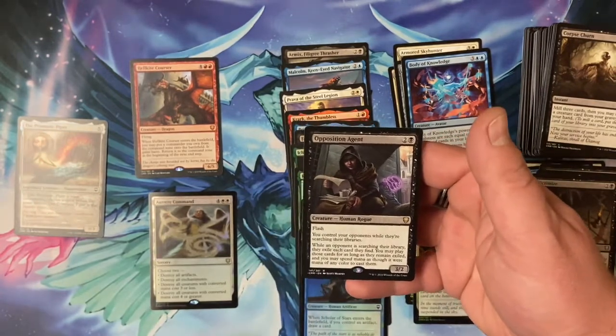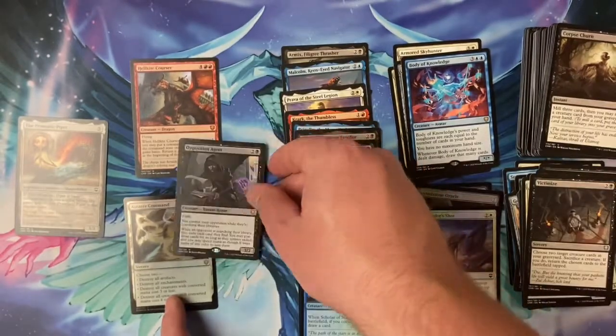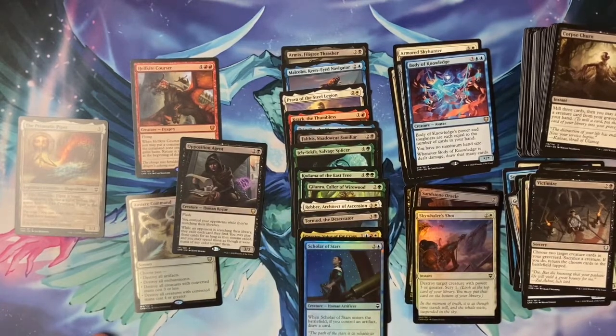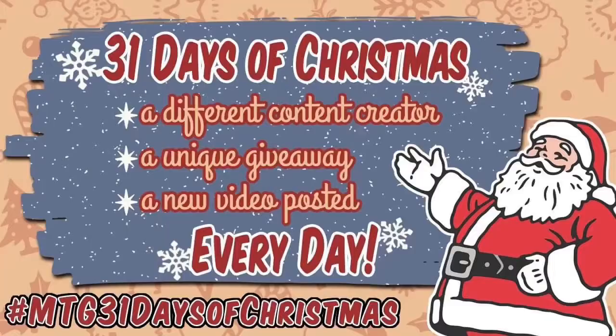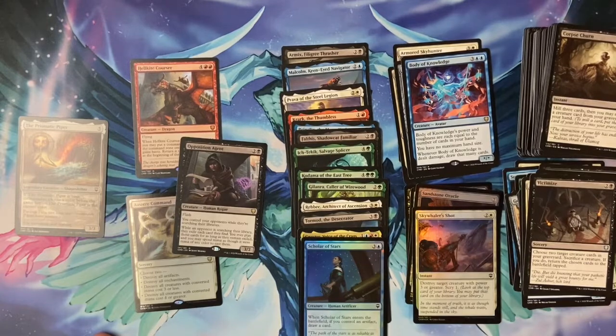That was a happy finish — Hellkite Courser, Opposition Agent. I love how most of the top cards are some of the best in the set. Not including the top mythics, there are a lot of really good rares like Opposition Agent and Staff of Domination — it's a great set, I'm excited about it. We're winding down to the start of the 31 Days of Christmas, so make sure you're signed up — link is below, about 35 giveaways. Make sure you're signed up, link in the description. Stay safe, stay healthy, and support your local game store — take care everybody!